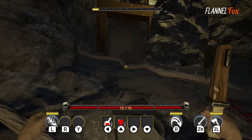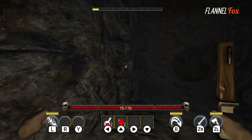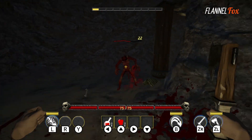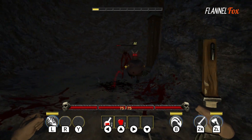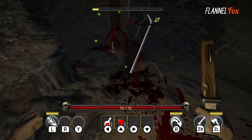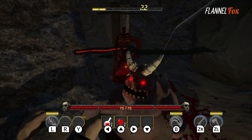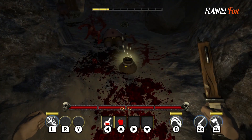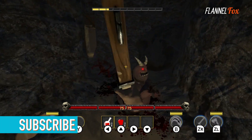Crimson Keep is a first-person dungeon crawler roguelike, which means each life you start over from scratch — progressing through the game, leveling up, collecting better gear, and learning new abilities. Then when you die, you start over with nothing, which will happen a lot because Crimson Keep is tough as nails.